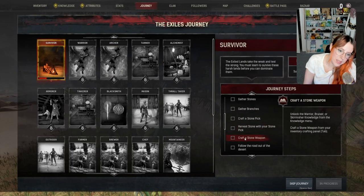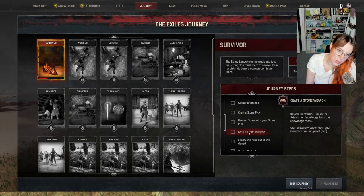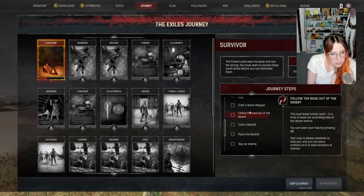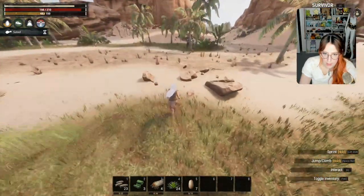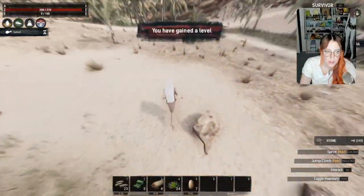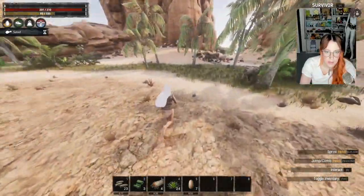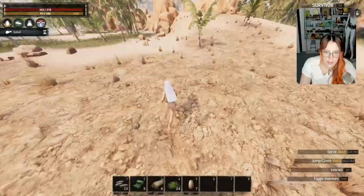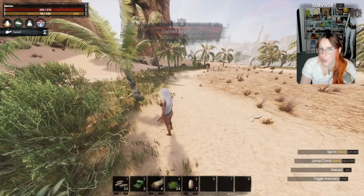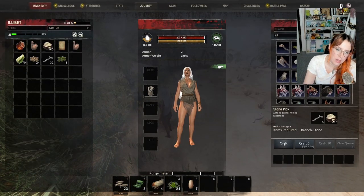I don't even have a weapon yet. I'm going to climb a tree — nope, no stamina. Climbing trees and staying on a tree is going to make you more thirsty, so you want to be quite full. It drains your food and water a lot quicker. This journey step: gather stones — yes, I've been gathering stone and branches. Harvest stone with your stone pick, craft a stone weapon, follow the road down the desert. You can open your map by pressing M.